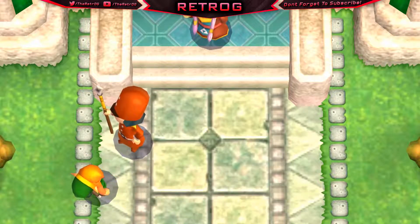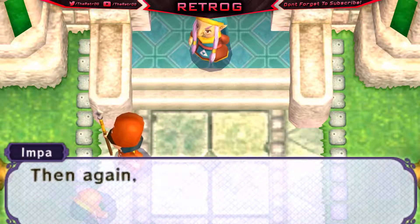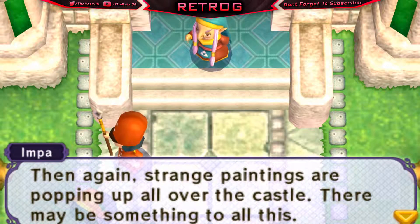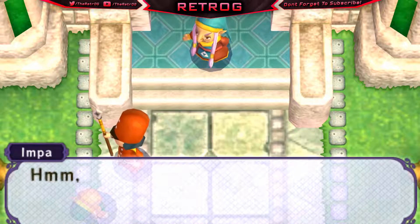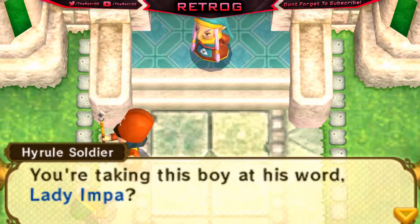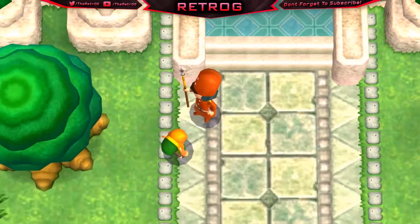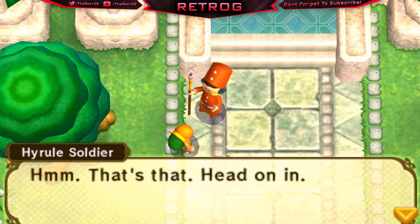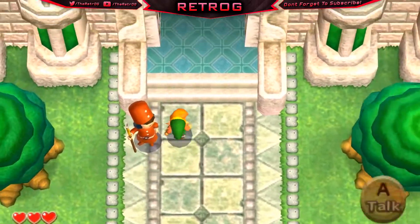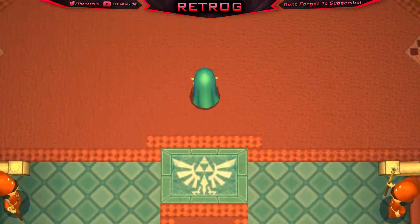The guard explains: 'This lad has a message for Princess Zelda — as far-fetched as it gets.' Lady Impa asks what the message is. We relay that Cerise was transformed into a painting. Impa says: 'That's beyond belief — then again, strange paintings are popping up all over the castle. There may be something to all this.' She says: 'Quickly, come with me — you've got to tell Princess Zelda what you saw at the sanctuary.' Another guard challenges whether she's taking the boy at his word.